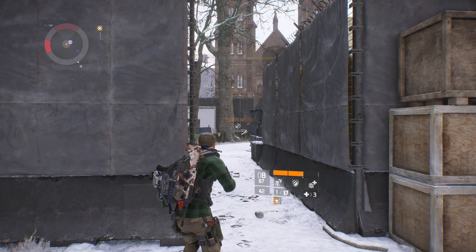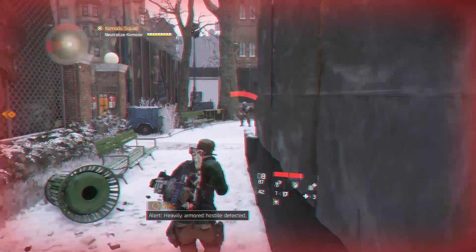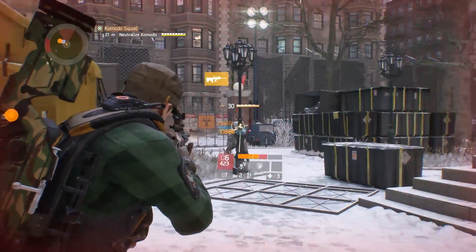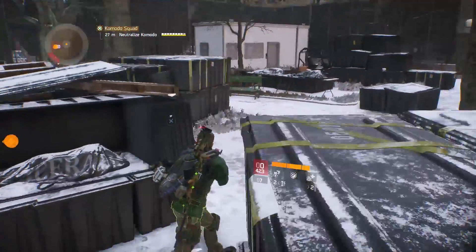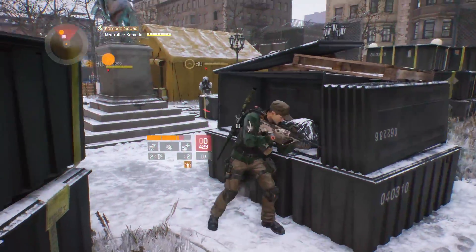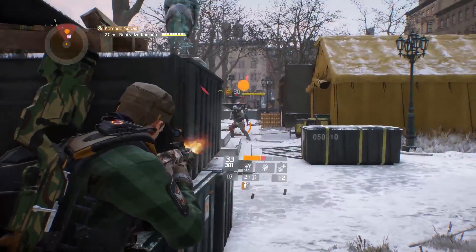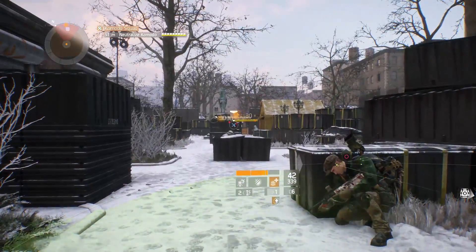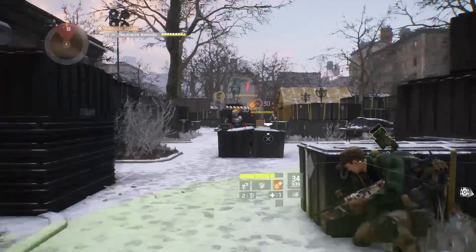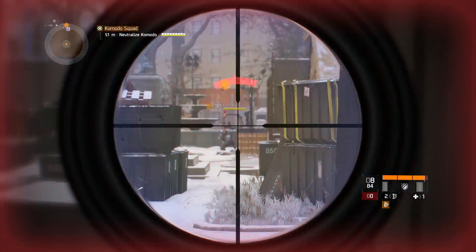Finally, the named enemy will appear. They'll have a few heavily armored flunkies along for the ride, but with a decent ranged weapon, they shouldn't be much trouble at all. Bring plenty of medkits and arm yourself with any healing perks you've got. Soloing is tough work, and this is a no-respawn encounter. Use cover to your advantage, and bank some explosive rounds to make quick work of that named enemy when the time is right.